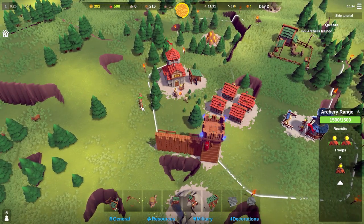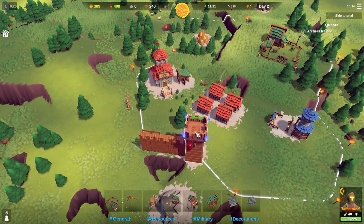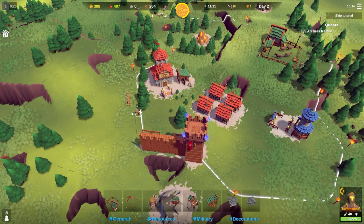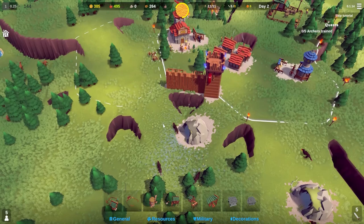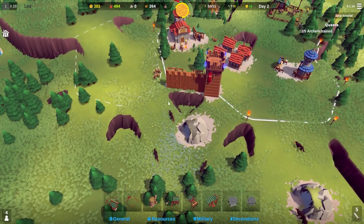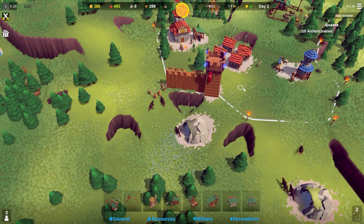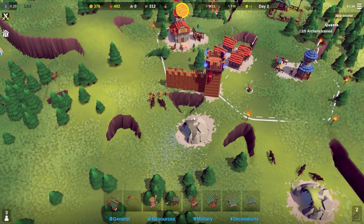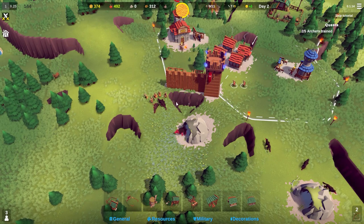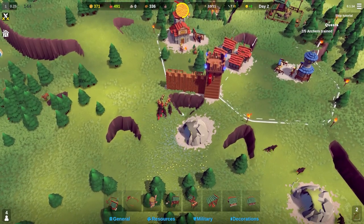We could assign the archers, once they're done, to the walls. You can assign anyone to the walls, but I don't see much point in these guys being on the wall unless enemies come with ladders. What I'm going to do is bring these guys down and start attacking the wolves - setting up a rally point so they move over.